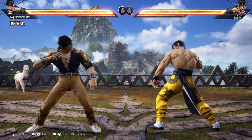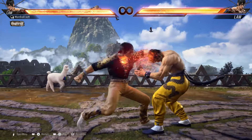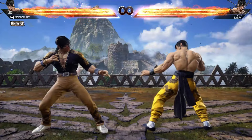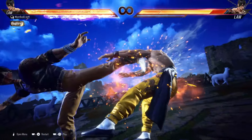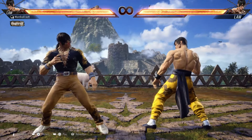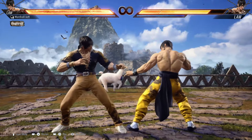So let's begin. I'll show you the five heat engagers first and let's see if you can figure it out for yourself. The first heat engager: 1 1 1. The second one: back 1 2 2. The third one: d/f forward 1. The fourth one: forward forward 3. The fifth one: up forward 3.